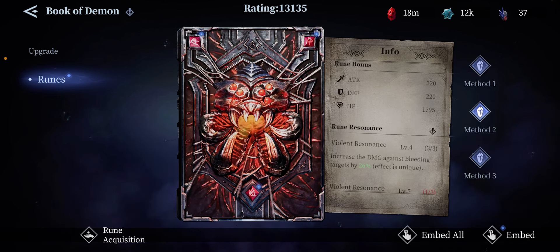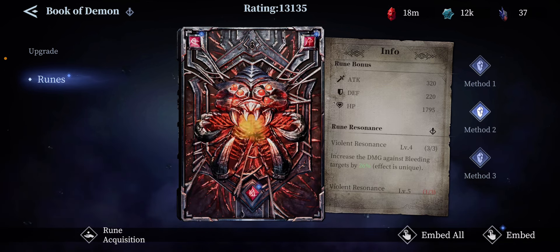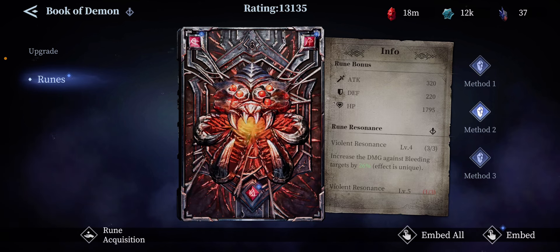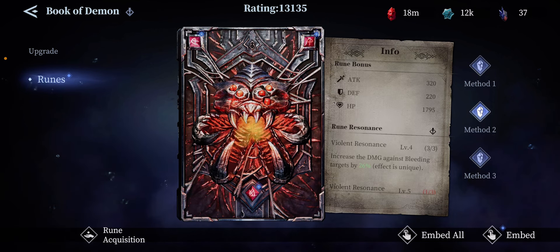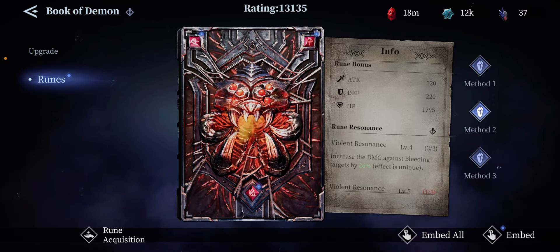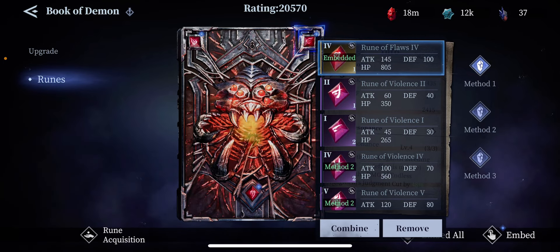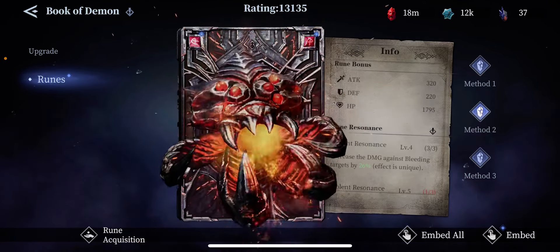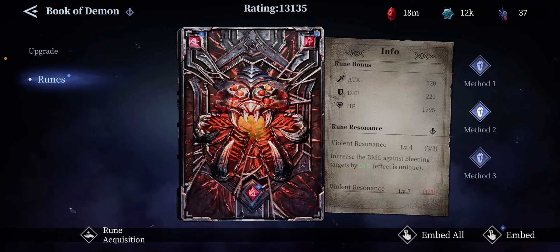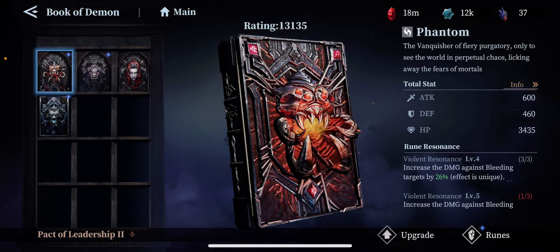The purple runes are good as well. If you don't have Endless Virgil, you can use Dante and apply this book to him too. You get a nice attack boost of 320, defense of 220, HP of 1795, and increased damage against bleeding targets by 26 percent. Both gold and purple are great, but obviously the gold is a lot better. Even in purple, if you want to use Dante, this is how you do a lot of damage — you'll hit like a truck even as a free-to-play player.